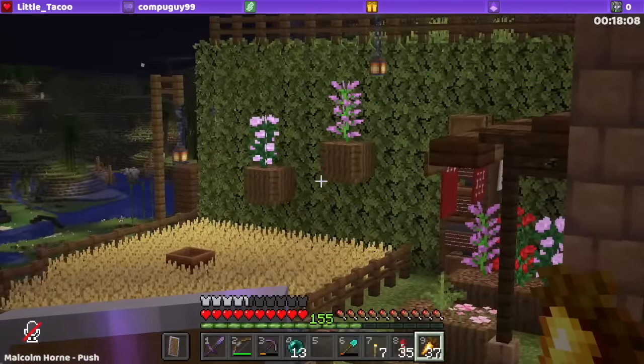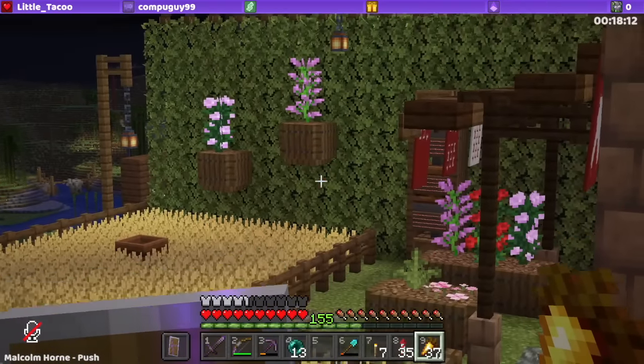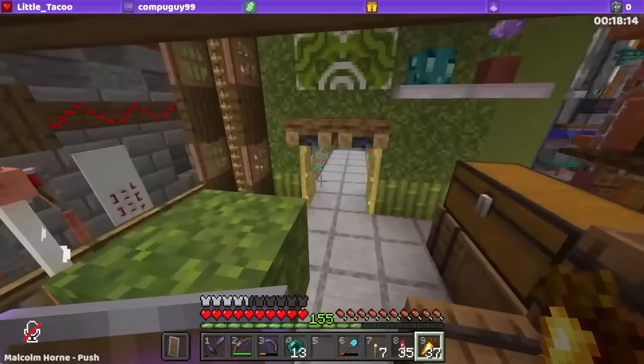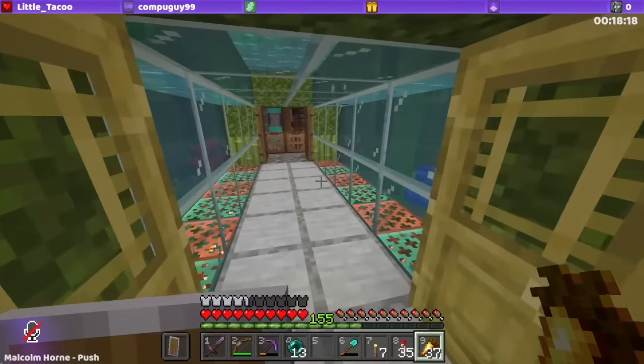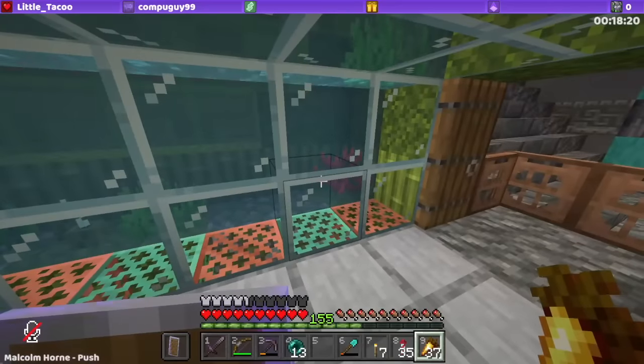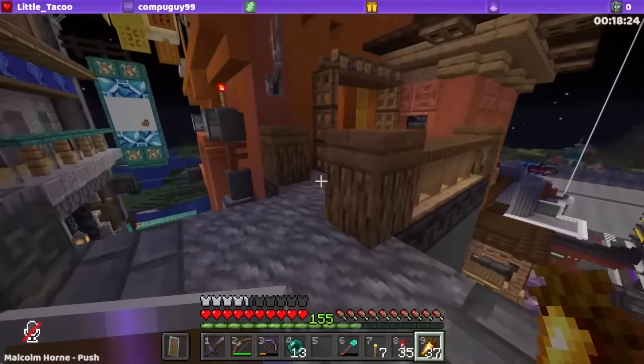That is my favourite thing by the way — look at that, a wall made out of leaves. That is so cool. This is nice with the moss. Copper grates is a little bit of an inspirational thing, I think.